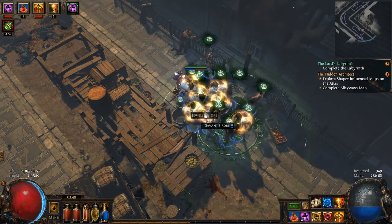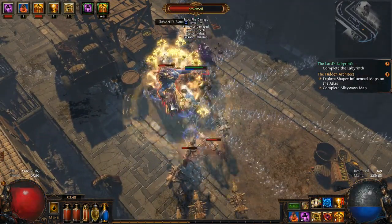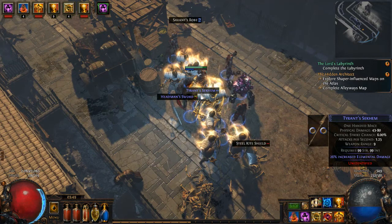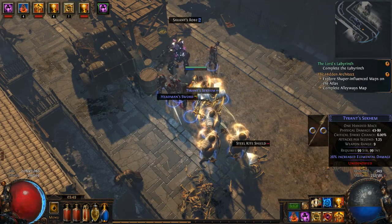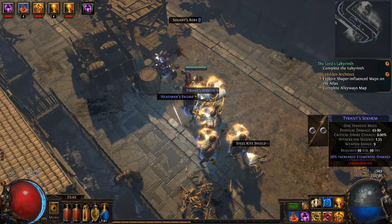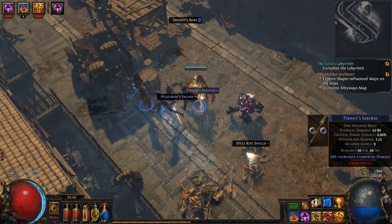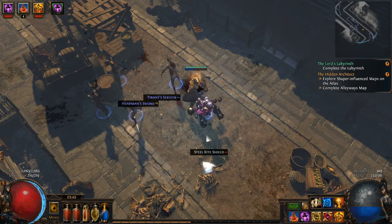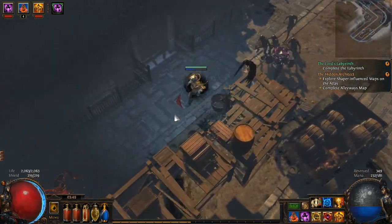Maybe they'll actually say something now. They've reused models throughout the game, but this is the only time they've actually in-game acknowledged that the models were reused. So I wonder if the Shaper is intentionally drawing his designs from our world — our world from the characters' perspective — or something like that.